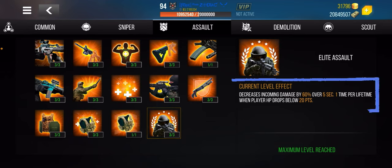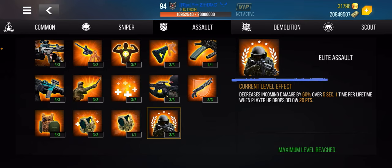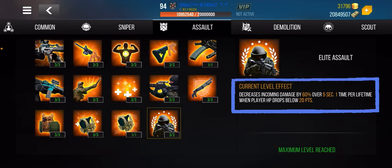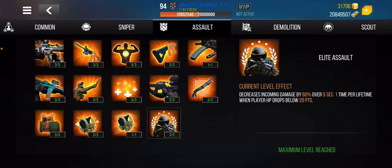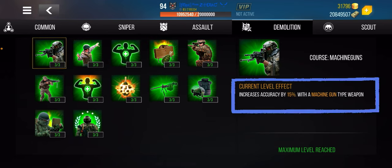Last but not least, this one decreases incoming damage by 60% over five seconds, one time per lifetime, when your health drops below 20 HP. It sounds like it won't happen, but it does — especially if you play strategically, hiding and coming out repeatedly. When you're down to 20 HP, this skill reduces damage from any weapon — mine, shotgun, anything — by 60% for five seconds. Super important to get.